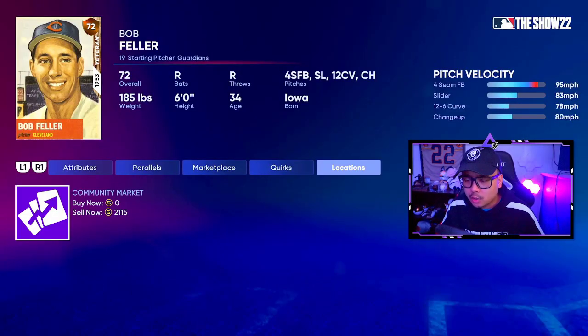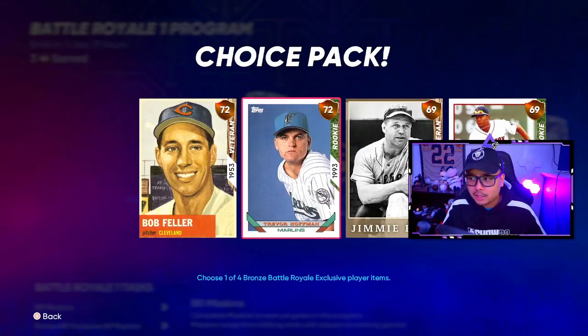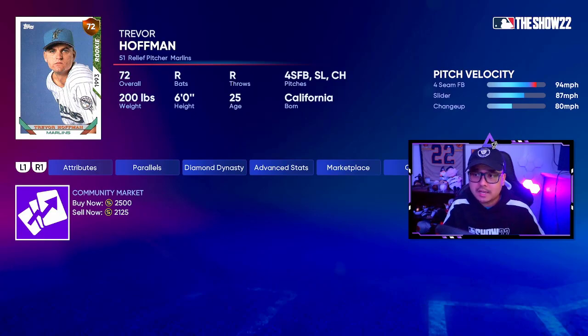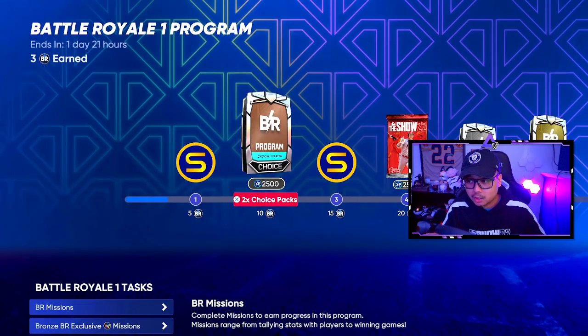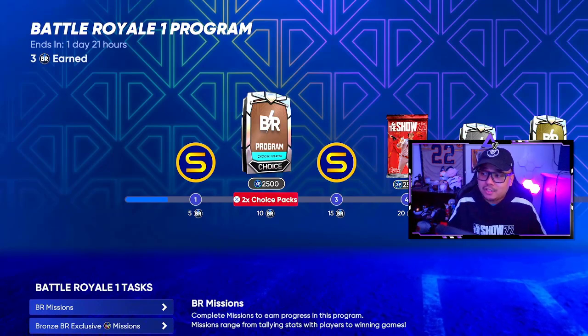When you go into one of these players in the choice pack, it'll tell you how much they're selling for. This specific one — Trevor Hoffman — is 2,500 stubs right now. You're most likely gonna want to keep these cards so you can lock them in for collections for better cards later in the season. But if you're here specifically to make stubs, this bronze choice pack gives you two cards at 2,500 each — that's 5,000 stubs — plus 200 XP and the 500 stubs unlock reward.